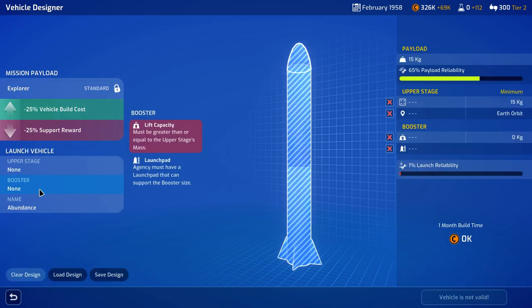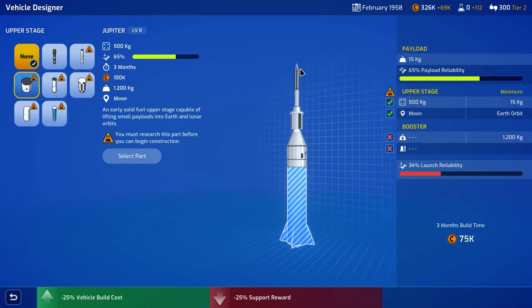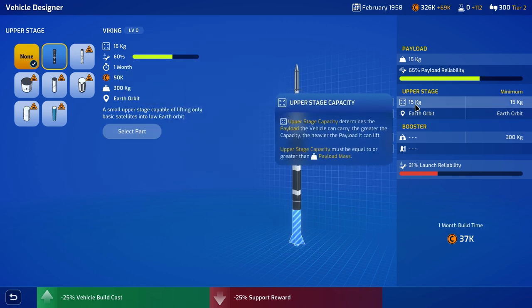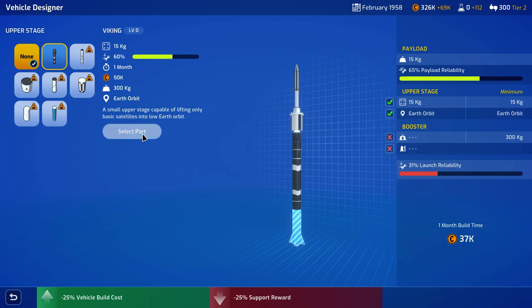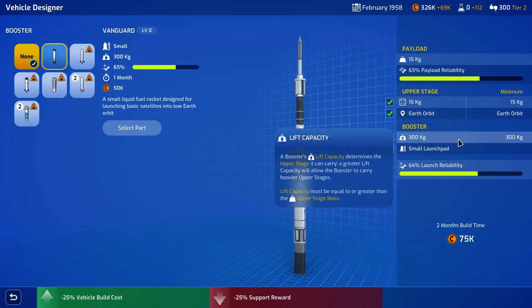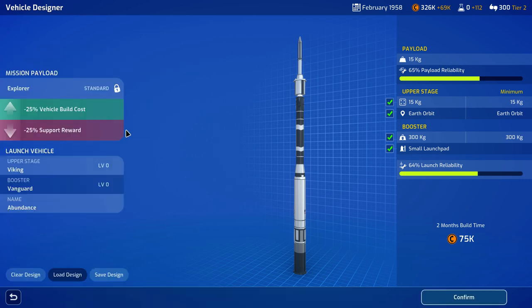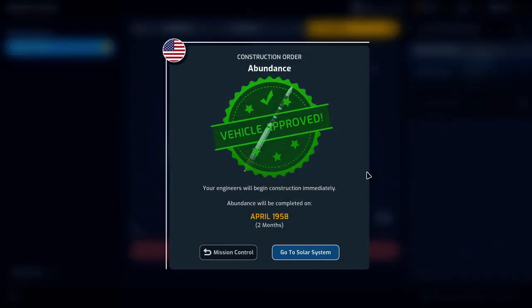We're going to go ahead with the Explorer. As I said, a rocket typically has two things: an upper stage, on which our satellite sits, and a booster. We only have the Viking that we have researched, so we're going to select that part. It is going to have the 15 kilo capacity that we need, and it is capable of reaching Earth orbit. Then on the booster, we can pick the Vanguard, because that has the ability to carry the 300 kilos that the upper stage and payload take. We're basically going to confirm that. It's going to take two months and cost 750,000. Let's go ahead and build that.